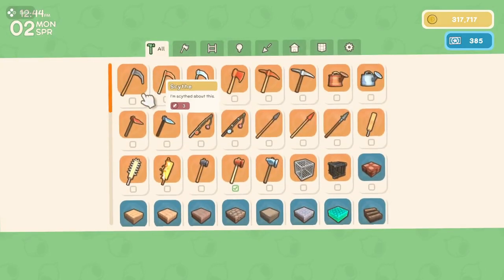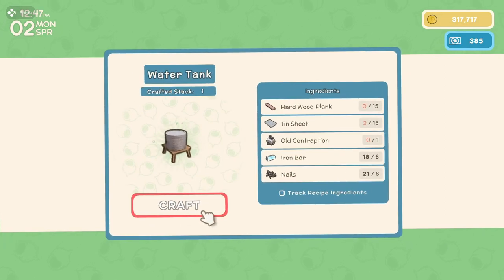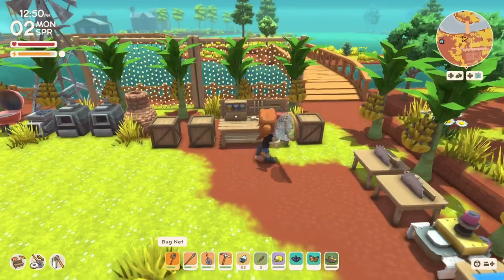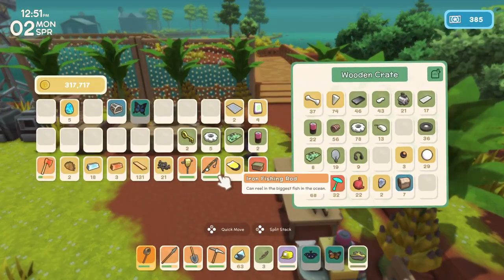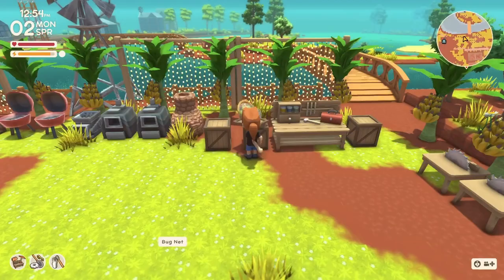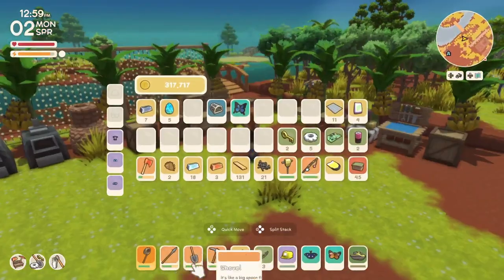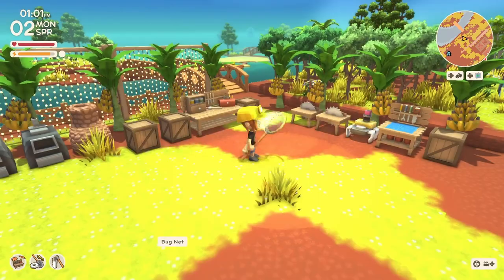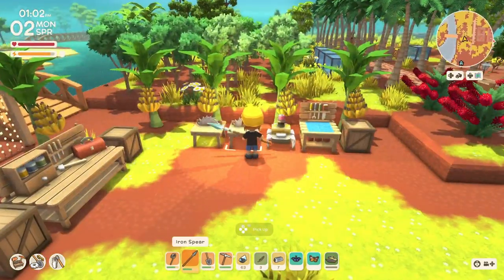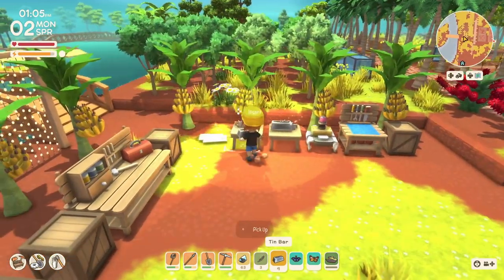Now while we're here, let me craft the water tank or see if we have everything we need. 15 hardwood planks, 15 tin sheets — that's gonna be difficult for us. We've got two on us. We only have 11. How many tin bars do we have? We only have seven tin bars. We're gonna saw all our tin bars.